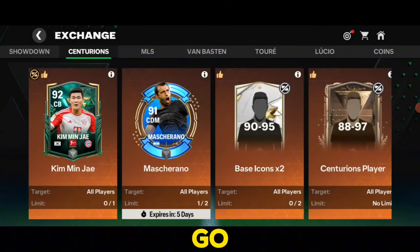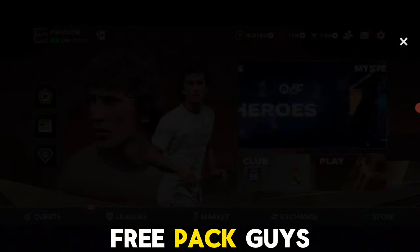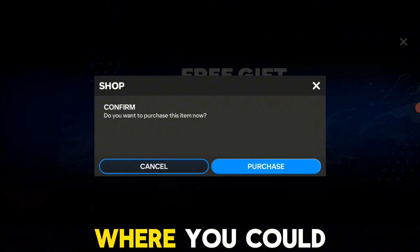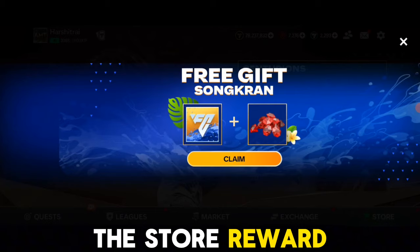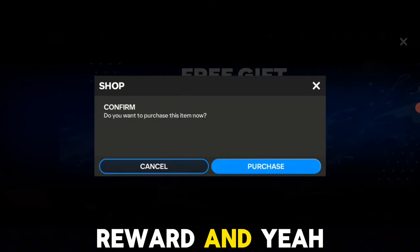Now let's open some packs and see if we can get something good. First up was a free gift pack where you can get a logo and some gems — don't forget to claim it from the store rewards, it's completely free. Go claim this reward and get your logo and gems.